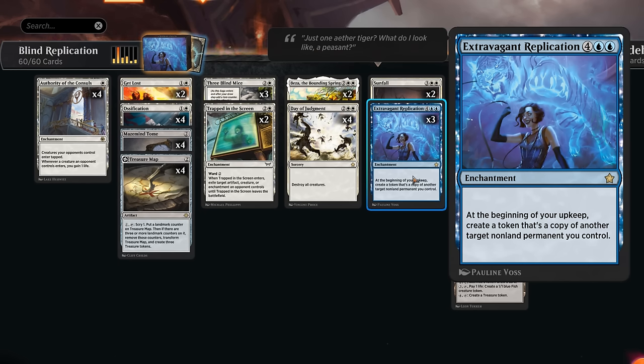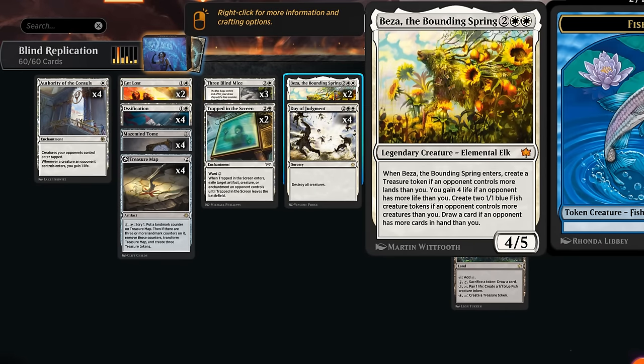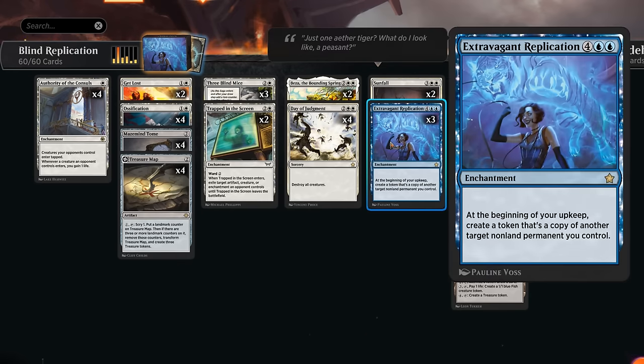Extravagant Replication says: at the beginning of your upkeep, create a token that's a copy of another target non-land permanent you control. It would be great to copy creatures with enter-the-battlefield abilities — we have two copies of Beza, which can help stabilize against aggro by making fish tokens, gaining life, occasionally drawing cards, and making treasures.